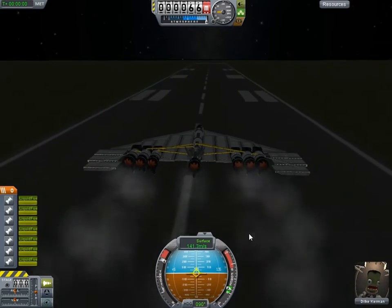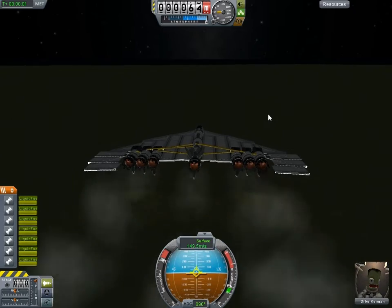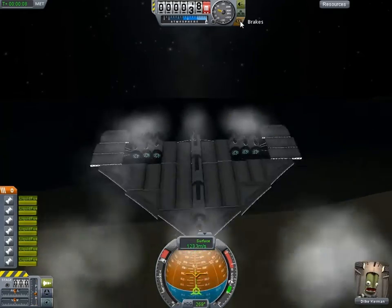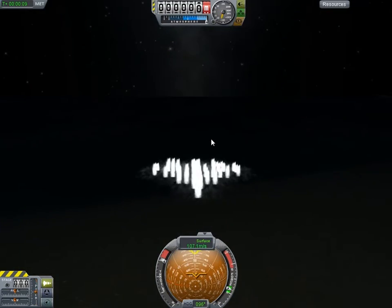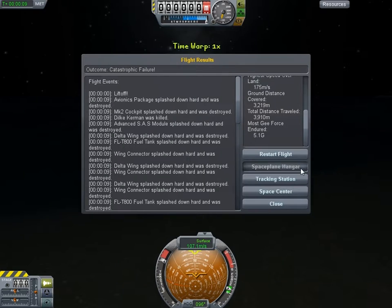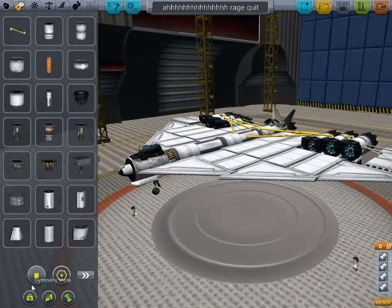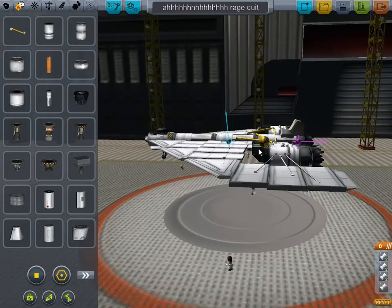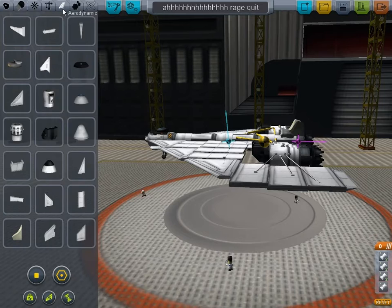The plane, theoretically — I guess, really theoretically — should be able to go into space. See, that's what happens — there's too much weight at the back. Because I'll show you what's happening: if you go centre of lift and centre of thrust, that should be near the back. Centre of mass — it's right at the back as well. So what I could do is I could have more lift back here to bring it back. Or I could have more weight at the front.